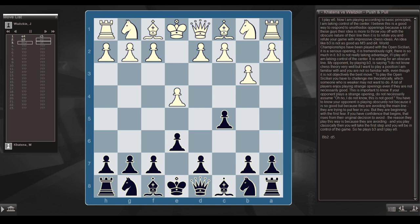If I play e6, I'm taking control of the center. By saying b3, my opponent is saying 'I don't know chess theory very well, but I want to play a position I'm familiar with that you're not so familiar with' — even though it's not objectively the best move. A lot of players enjoy playing strange openings even if they're not necessarily good. If your opponent plays a strange opening, don't assume it's brilliant — know they're avoiding the main line, putting fear in you. Play classically and you'll be in control.